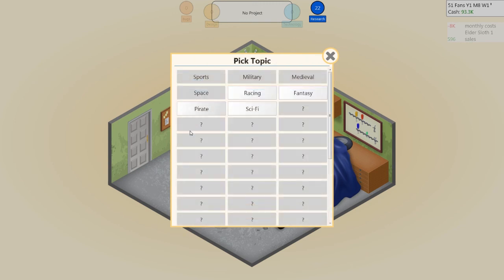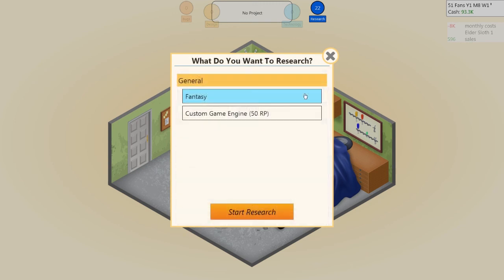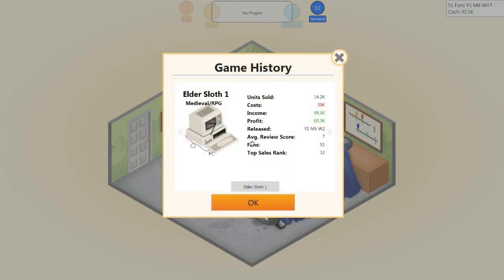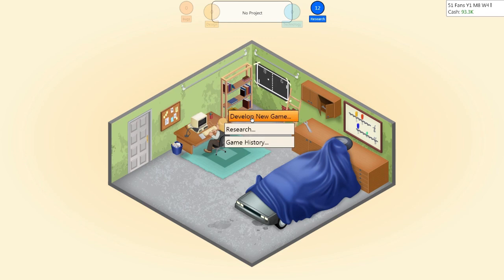Now let's check what we can research. Let's research a new topic — Fantasy for the next one — and then we'll save up our research to create a custom engine. We've successfully researched the Fantasy topic. Looking at our game history, we made a profit of 60.3 thousand. This could be euros, but that's amazing for the first game. Elder Sloth One did really well, so we're going to develop a new game right away.